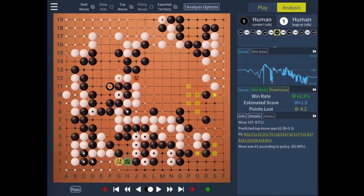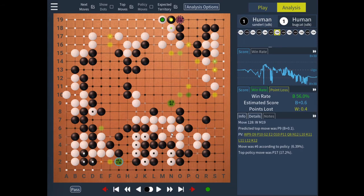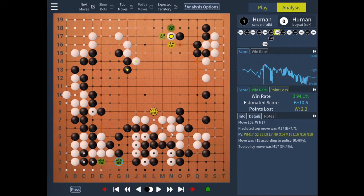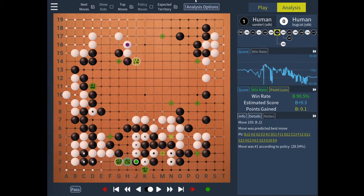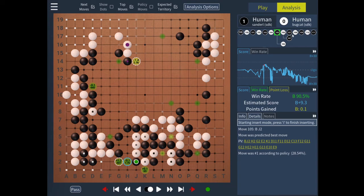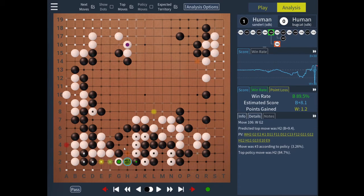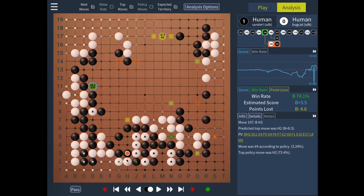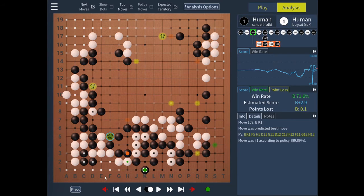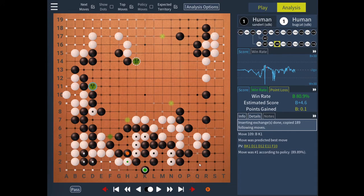So we can have a look at what eventually happens here. White comes under, Black backs off, White takes the atari, and Black captures the stone. Now we go back to the earliest opportunity. We hit Insert Move, which starts a special mode in which you cannot navigate anywhere, only insert some exchanges. We know this happened, and we don't care about how optimal this is — we just want to have these exchanges in the game. Then we go back and hit Insert a second time, or hit the I key.